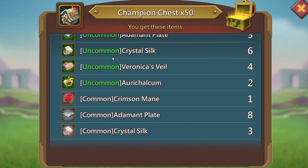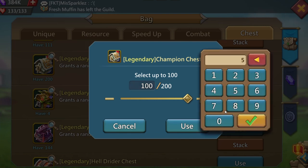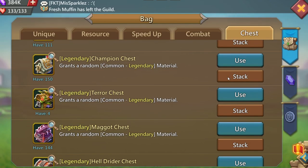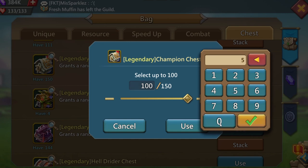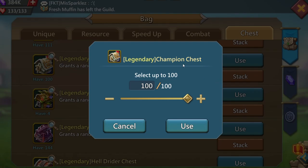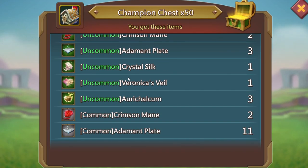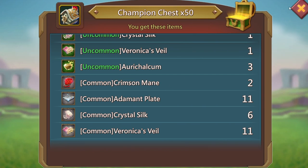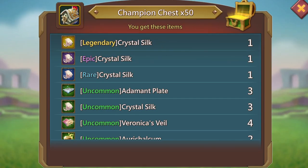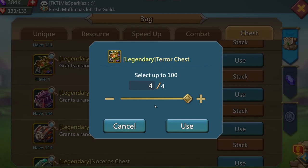Drop another 50 out of these champ chests — I was thinking about doing a hundred at a time but we're gonna stick with the 50s. We got one crimson main common. If you get a common at 50, that's not too bad. And we got nothing on this next one. Getting towards the end — hopefully we get another lucky drop. Drop 50 chests and there's two uncommon crimson mains and two common crimson mains. Last 50 chests — and there's a common champion jewel. Not what I wanted for the last drop, but we'll take that.